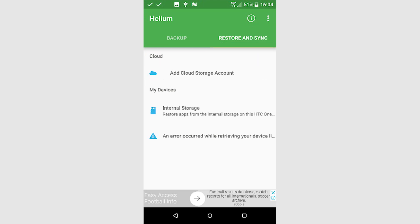Selecting internal storage as a backup destination will back up the data to your SD card. If you pay for the premium version of Helium, you can back up your data to cloud storage instead. Once the backup is complete, insert your SD card into your new device. Install and open Helium in the same way as before, then go to the Restore and Sync tab.